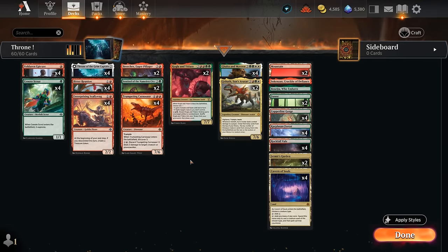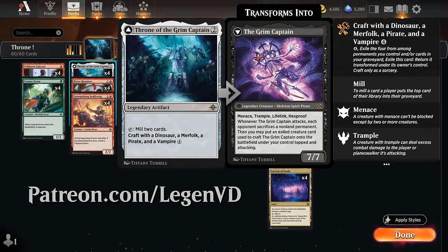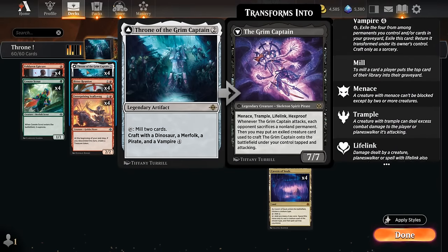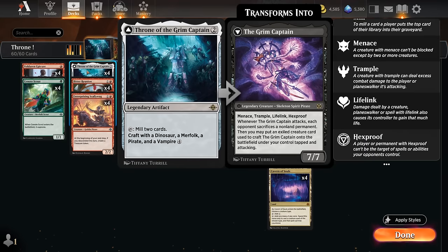Hello and welcome to another standard gameplay video. Today I'm very excited to present this Throne of the Grim Captain deck as voted on by my supporters on Patreon. This has quickly become one of my favorite decks in standard and it's all about this two-mana legendary artifact. It can tap to mill two cards, which will help fill the graveyard to eventually craft with a dinosaur, merfolk, pirate, and vampire, which will also cost us four mana.